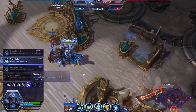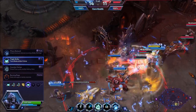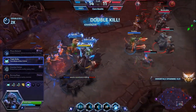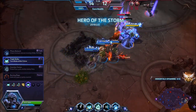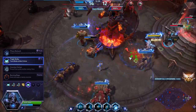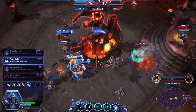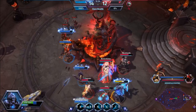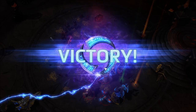Triple Strike grants one more strike on Twin Blades. Let's just wreck now and talk talent details after. Phase Bull Walk reduces ability damage taken by 50% for 3 seconds once your Shield Overload activates. We're going to talk more about Artanis after the game — my team just wants to destroy everybody, so let's let them.